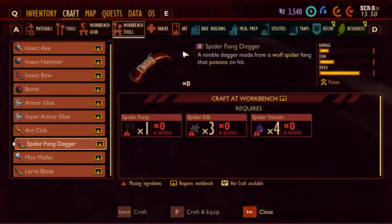Hello everyone! In this video I want to show you the Spider Fang Dagger. In order to craft it, you need to eliminate spiders to get materials. One of the materials needed is spider fang, another one is spider silk — that's the spider web you need to hit with your pickaxe to collect — and the other one is spider venom.